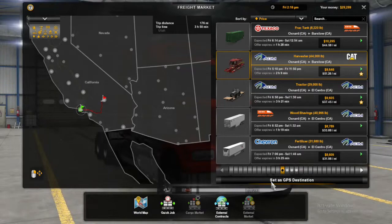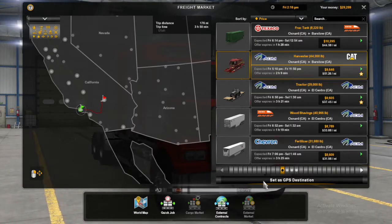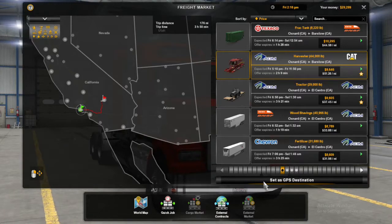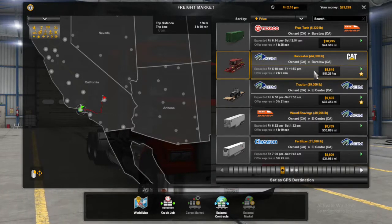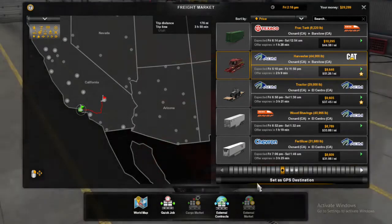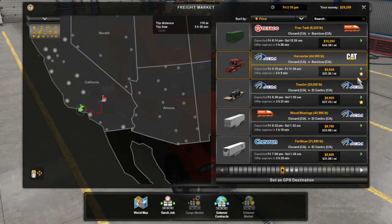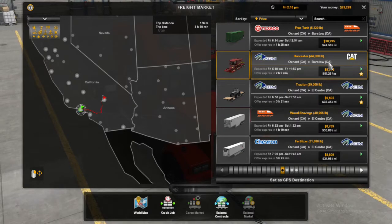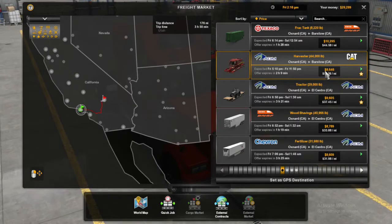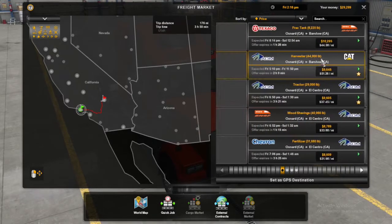We're gonna deliver a harvester to Barstow, from ADM to Caterpillar, so we're gonna set this as our GPS destination. It's 176 miles and we're gonna get almost 10 grand for it — probably with the get-there-fast bonus we'll probably get 10 grand, so that'll be epic. It is 44,000 pounds. Oh my, that is a heavy frac tank — I had said harvester, but that thing is monstrous. I actually don't feel comfortable lifting that much.